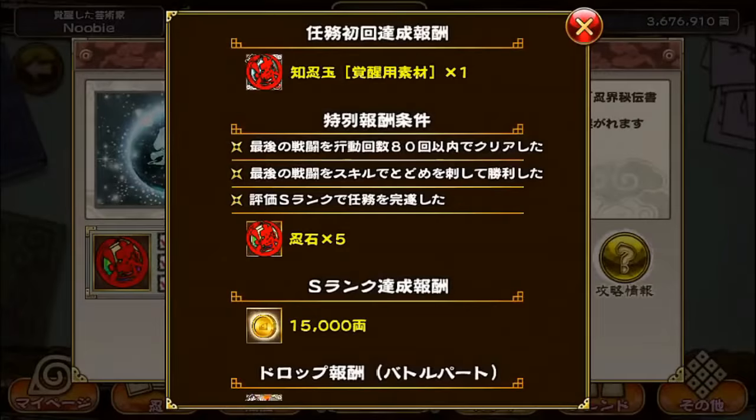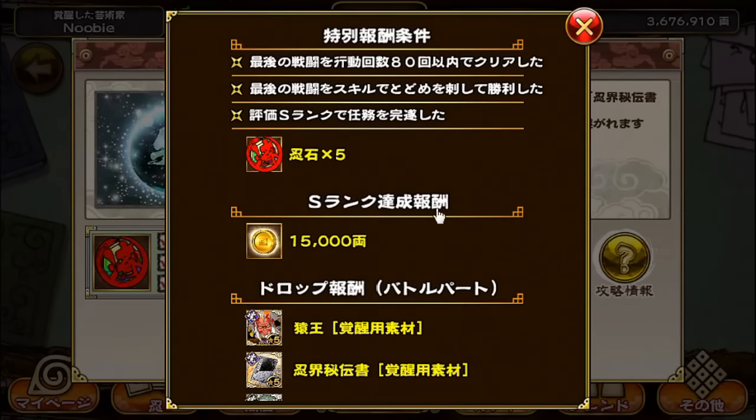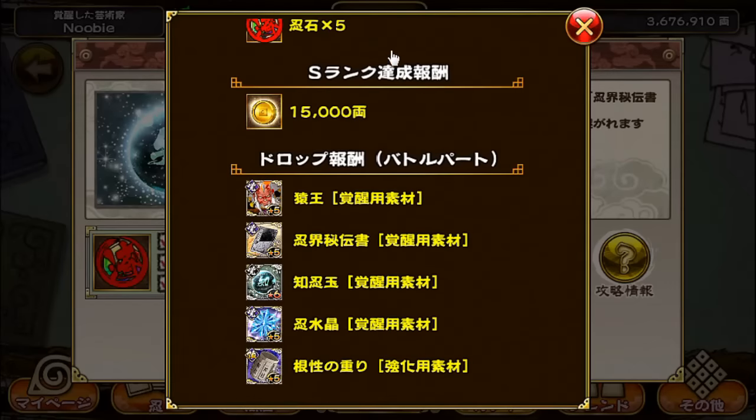Alright, the first time clearing this mission, you'll be getting the Black Orb. And here are the three special requirements. You need to complete the battle within 80 turns. You need to complete the battle with a skill attack, meaning you cannot end your opponent's life with an auto attack or the punch. Thirdly, you need to achieve S-rank rating. And as soon as you complete all three special requirements, you can obtain five ninja stones. And then every time you achieve S-rank rating, you'll be getting 15,000 gold.